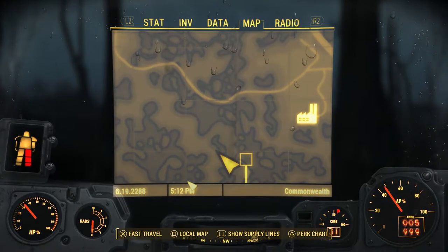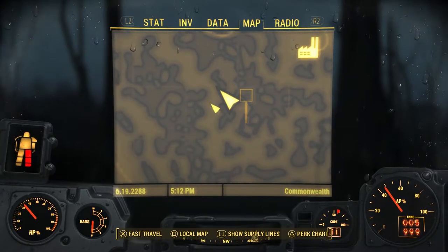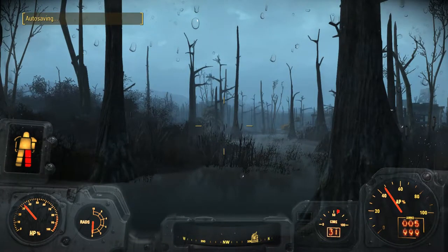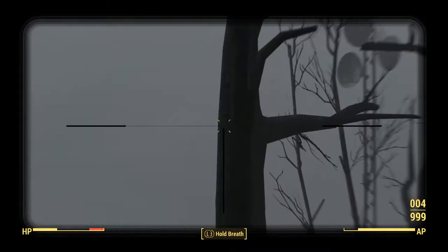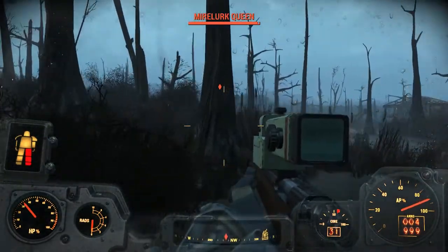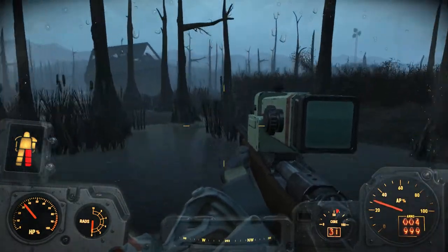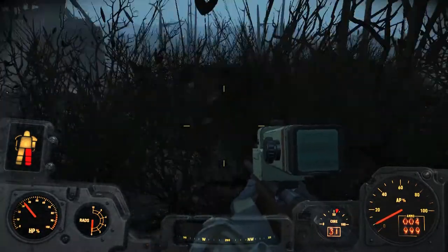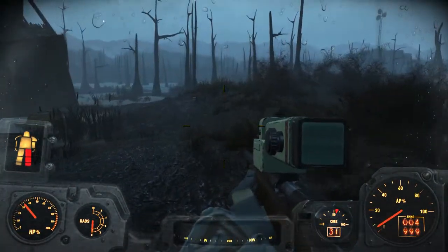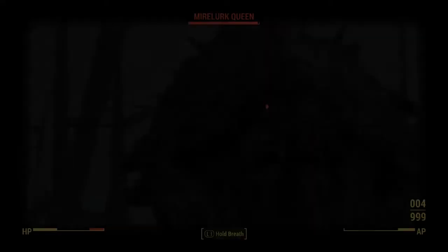There's also power armor there. What you can do is shoot at the mirelurk queen, and then just go west. There's the Crash Pelican — my Minutemen are there, and so is the power armor. So if you're at level 40 plus, you might get an X01 suit there.